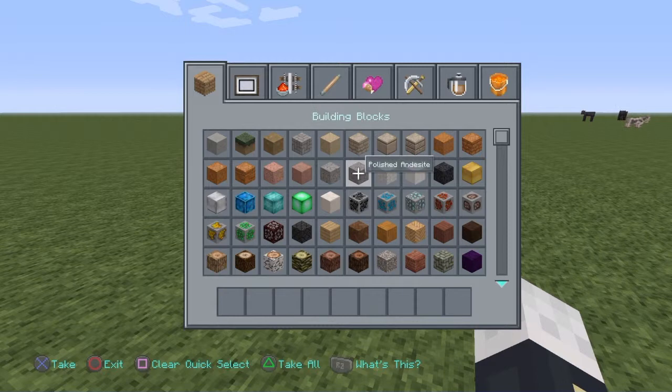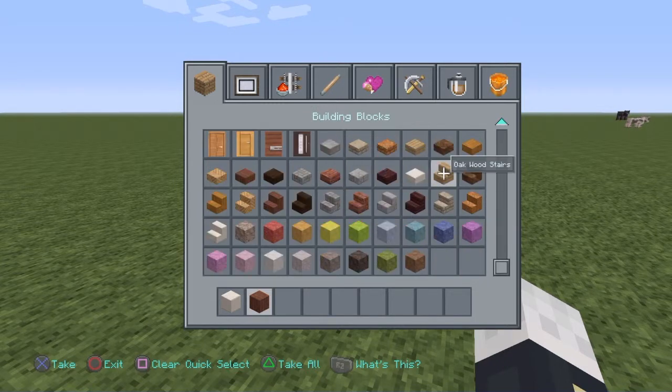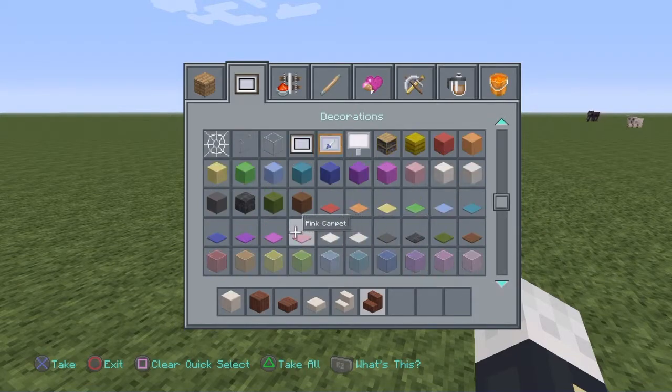Let's get into the materials that you will need. We are going to try and incorporate some of the new stuff maybe. Let's go with a block of quartz and let's try going with some acacia wood this time. We'll grab some of that along with the slabs of both of those items, and the stairs of both of them too, might as well. Not too sure what we're going to use for a door yet — we'll have to figure that out after.